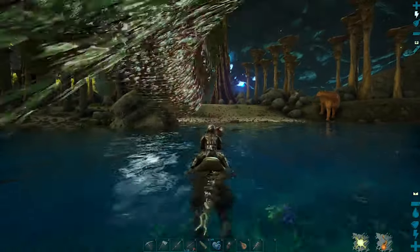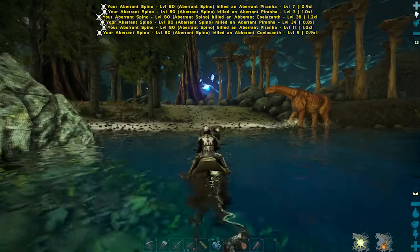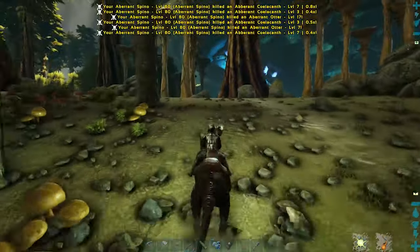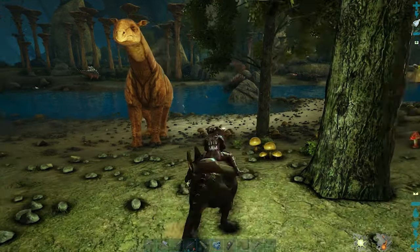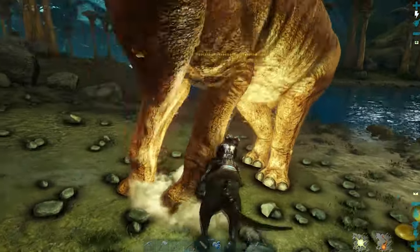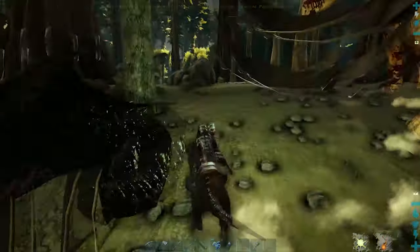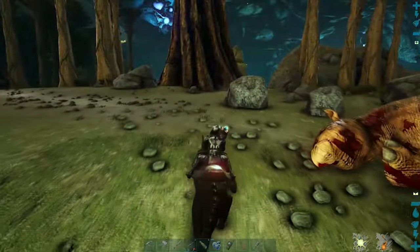Here we go — just want to go straight, make sure that the Spino is following us. We've got some things but we don't have to go that deep. That's the best thing — my Spino is just killing everything. Come on Fluffy! We're just going to kill this guy because why not. Bite him, bite him!